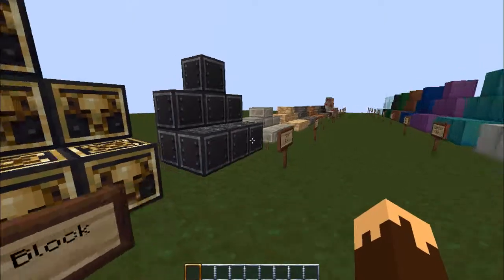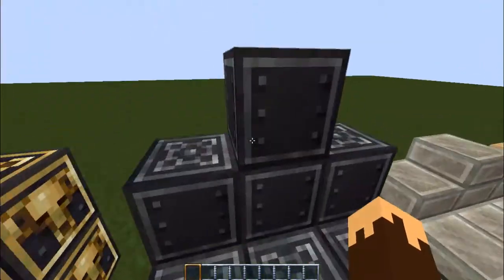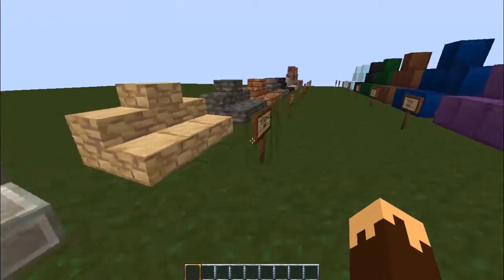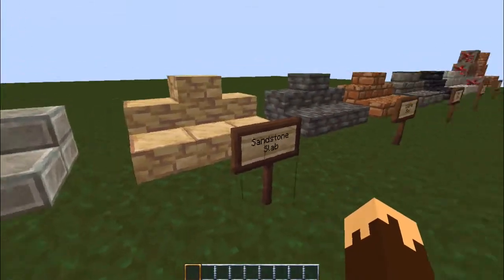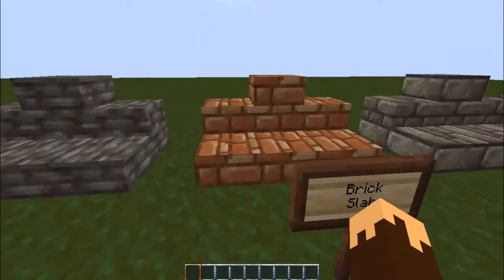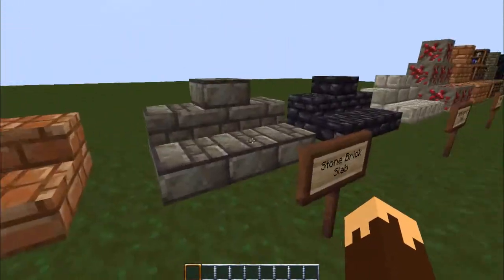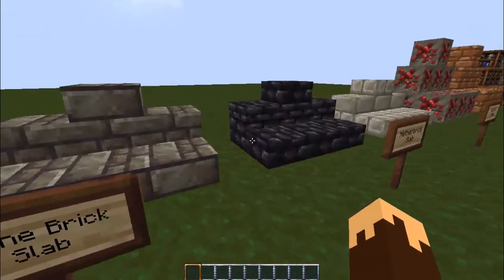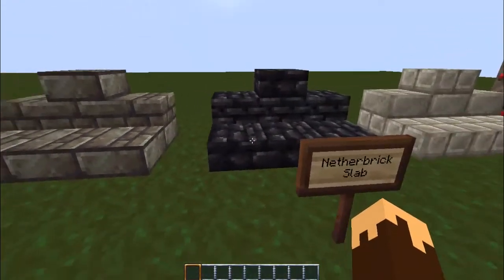Gold blocks kind of look like something from Doom, if you've ever played that. Iron blocks — those are very iron, hardcore iron. Stone slabs, sandstone slabs, cobble slabs, brick slabs.